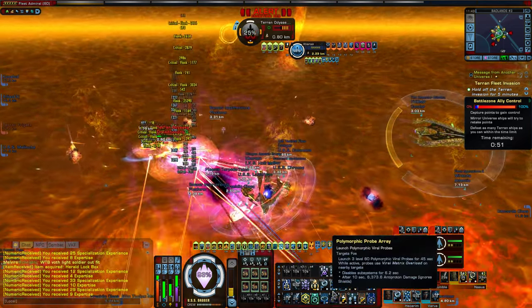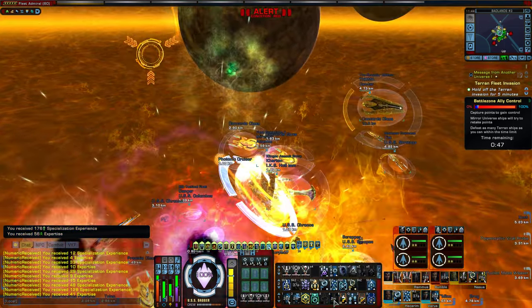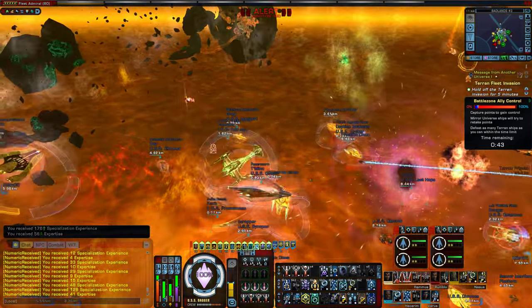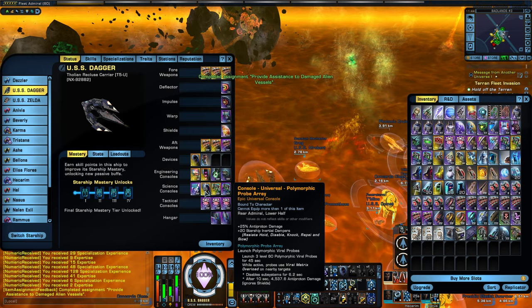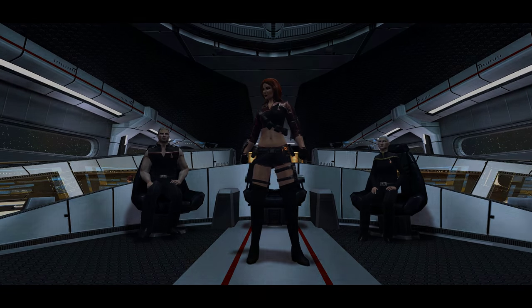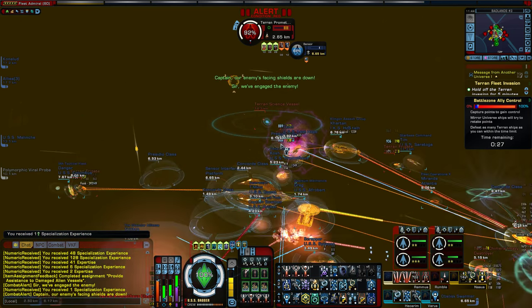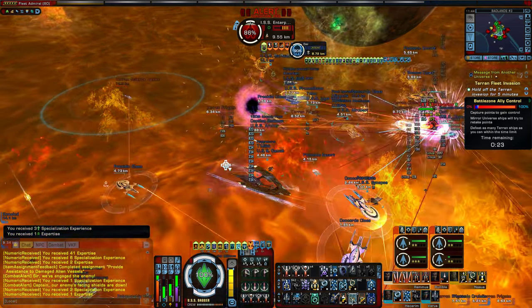I've actually been trying out this new console that came out with the new lockbox — it's this polymorphic probe array. It's a universal console and it gives 25% antiproton damage, and it also gives you some inertial dampeners too. This is Admiral Leta of the ISS Enterprise. I'm thinking this is the last step. There's the Enterprise — let's get on that. Let's get some science fleet going.